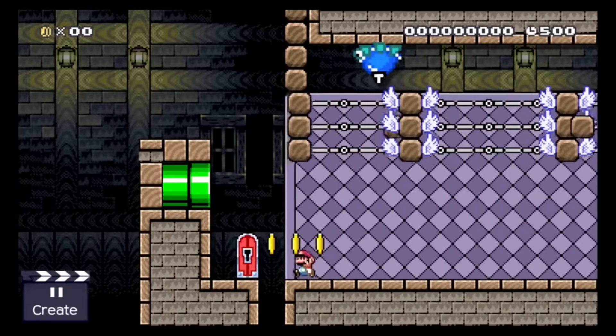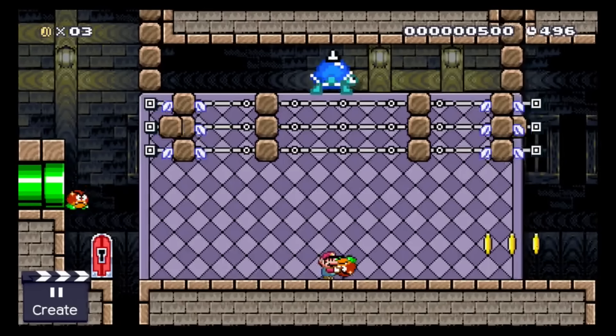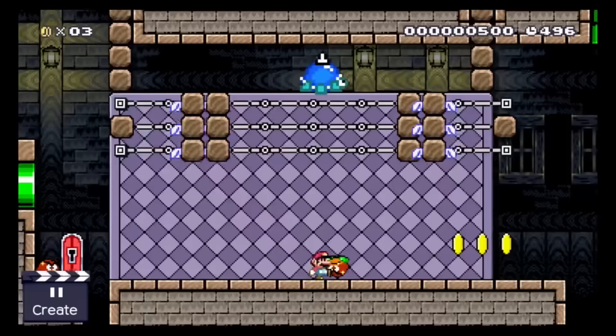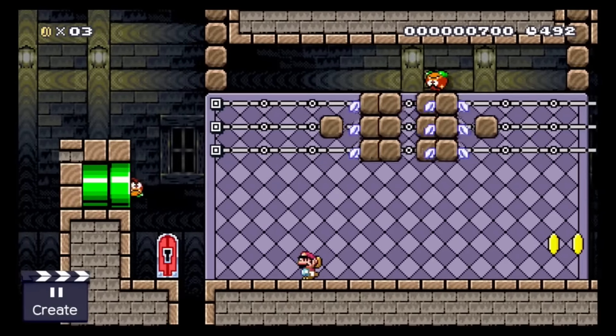So here the spiky turtle got the key. There is no way for Mario to get up there, but if he takes a Goomba and throws him with enormous power at the right timing through these crushing walls, he might just get it. Kill number 12.